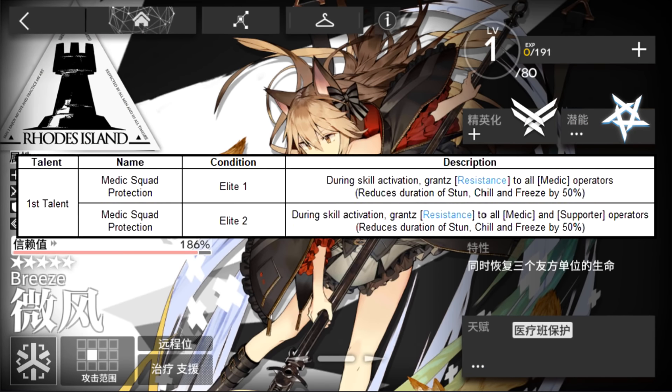Her talent is Medic Squad Protection, which grants all medics and supporters after Elite 2 a resistance that will reduce by 50% the duration of stun, chill, and freeze.